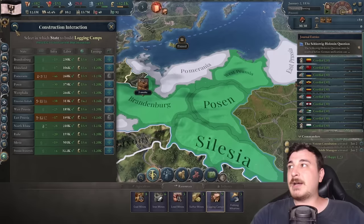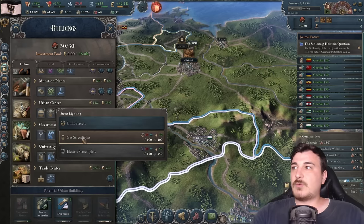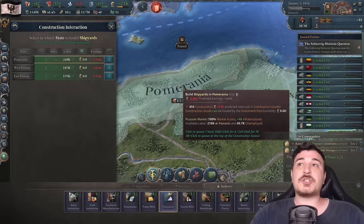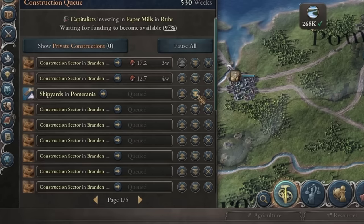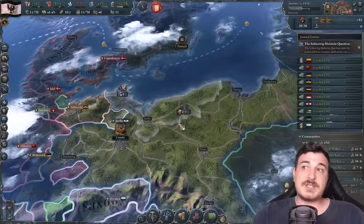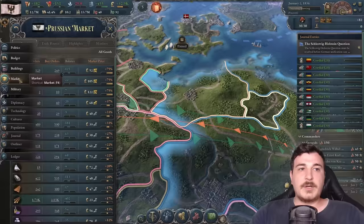We'll queue up about 30 more iron mines maxing out Westphalia, max out logging camps in East Prussia and Pomerania. We're also changing to gas street lights and public trams after we start building railways — not yet though. I almost forgot the shipyards — we're missing those — so I'll alt-click to bring shipyards up in the queue, right after construction sectors, since we need heavy ship production going.